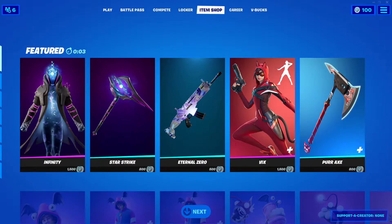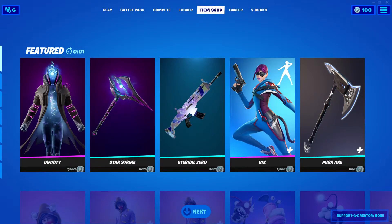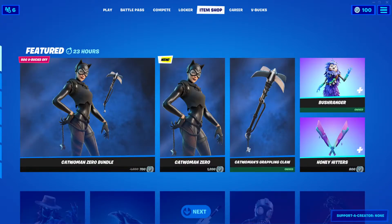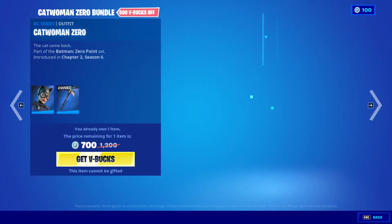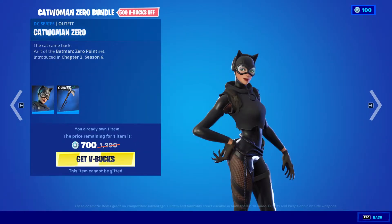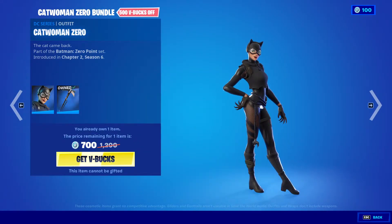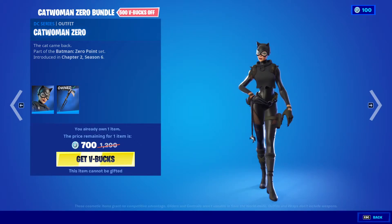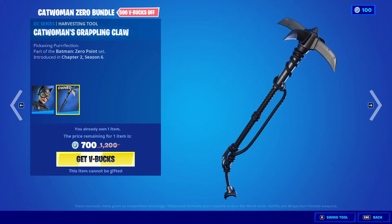We should be getting Catwoman today, so that's pretty exciting. Like I said, there she is — Catwoman Zero Bundle. 1,200 V-Bucks, I believe. There she is right there. That's cool, and she comes with the Harvesting Tool Catwoman's Grappling Claw.